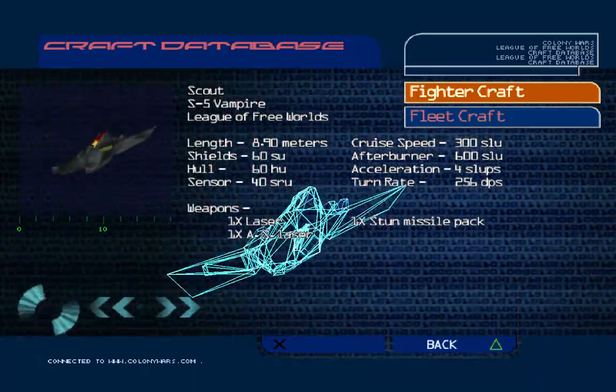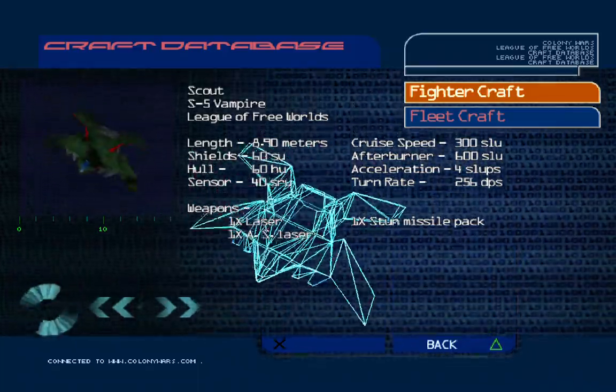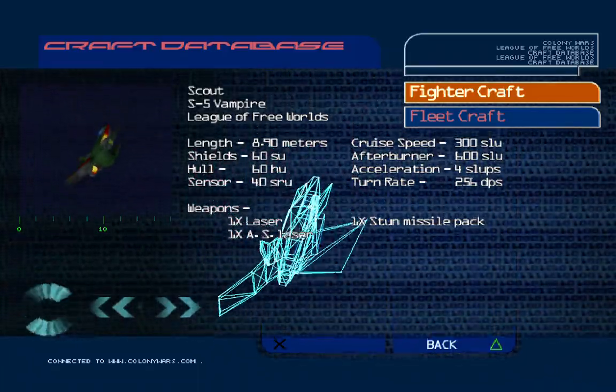Uranus is a gas planet housing the Colonial Navy Academy. Now depleted of all resources, the planet is still of immense value.